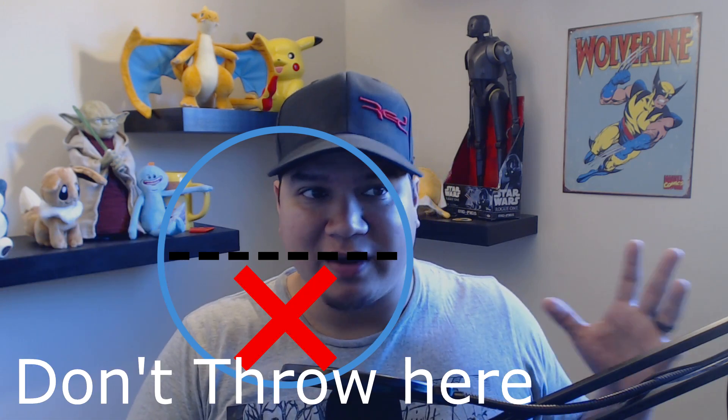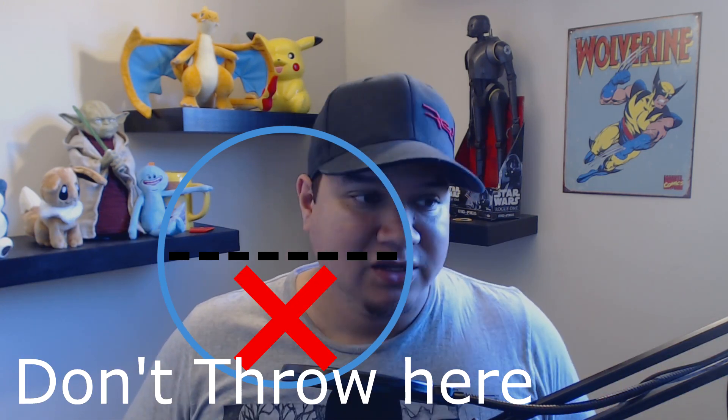The Android update has fixed the curve throw glitch. Basically, if you drew a circle, anything on the lower half would not register as a curve throw. So if you threw an excellent or great throw in the lower right or lower left portion of the circle, it wouldn't count as a curve throw. Even a great curve throw is better than an excellent straight throw, so a lot of people suggested throwing great throws at legendaries and aiming for the upper part of the circle.